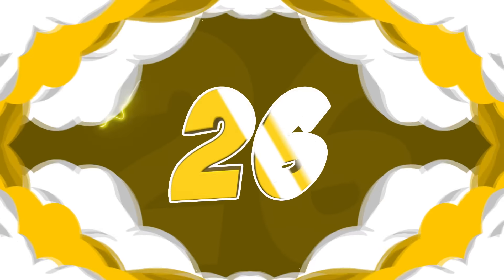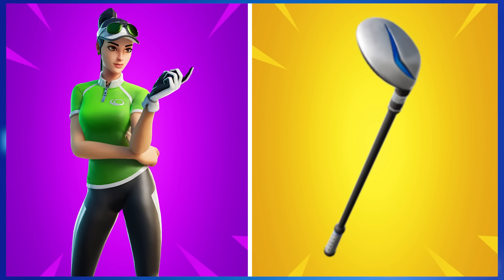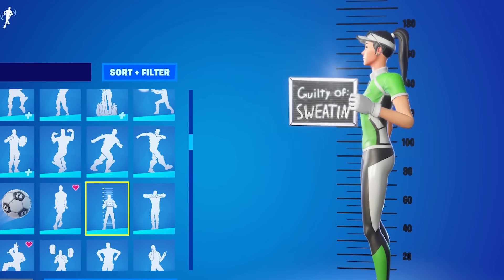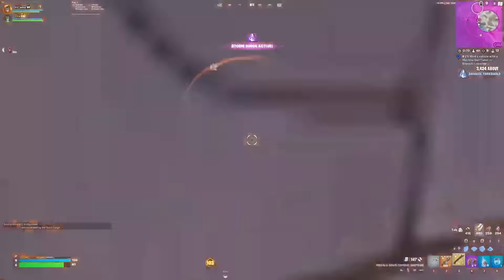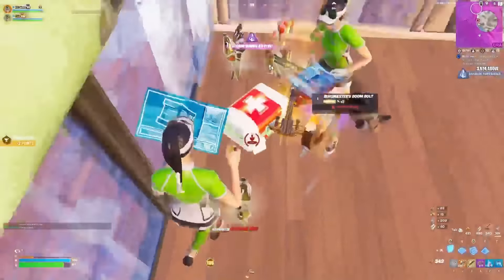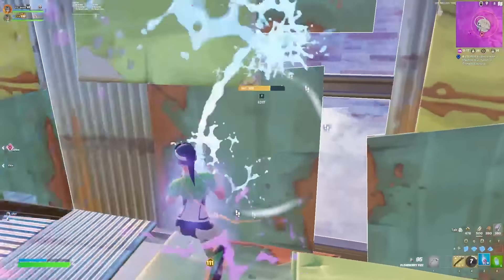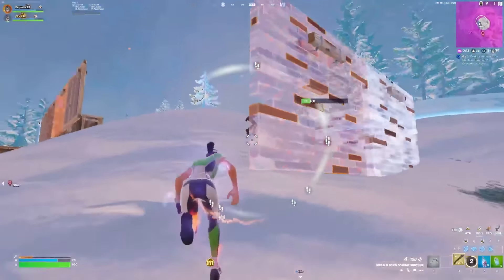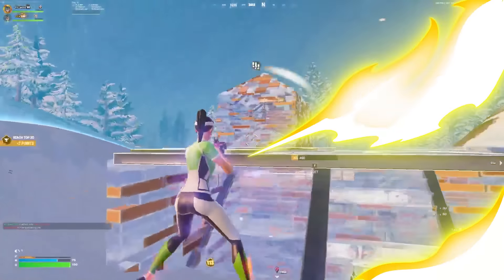Next up is the Paw Patroller paired with the Driver Pickaxe. The Paw Patroller is one of the best Fortnite skins ever introduced and is really only known in the tryhard community. We don't see too many casual players using this, but a lot of tryhard players use it almost every single day in tournaments and cash cups. It's a golf-themed skin, so pairing it with the golf-themed Driver pickaxe just made sense.